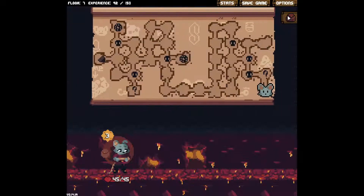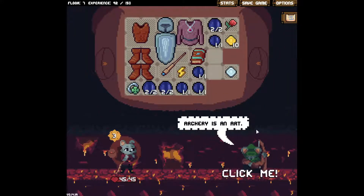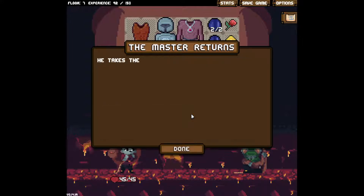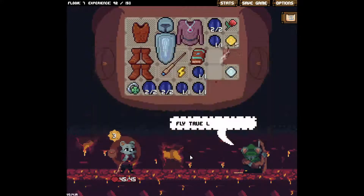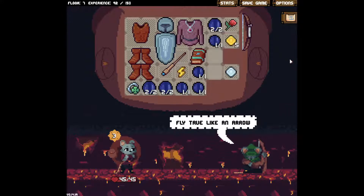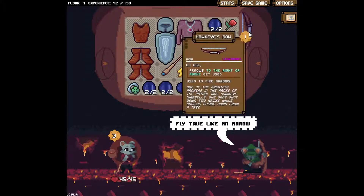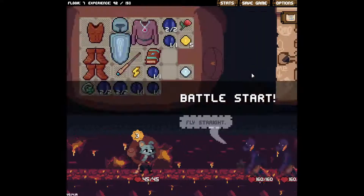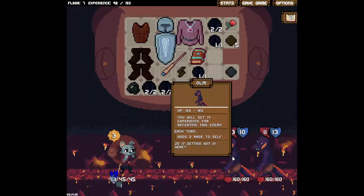We're back. Can this run make it all the way? We get to start with a question mark. Archery is an art - five gold to get an item. Do I have five gold? I don't want archery. What am I doing? Legendary Hawkeye, like true like an arrow, but I don't want this.